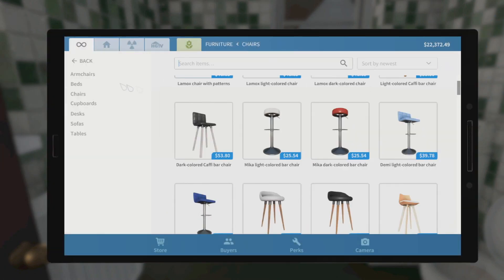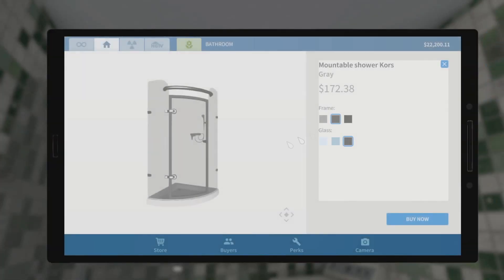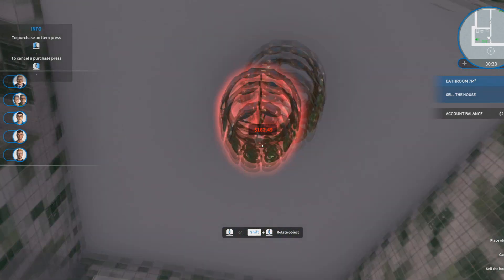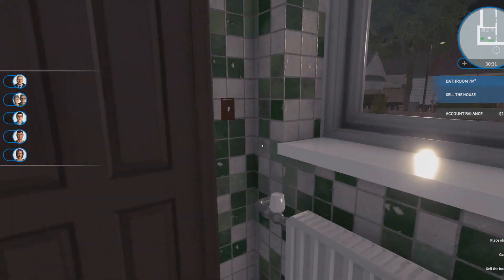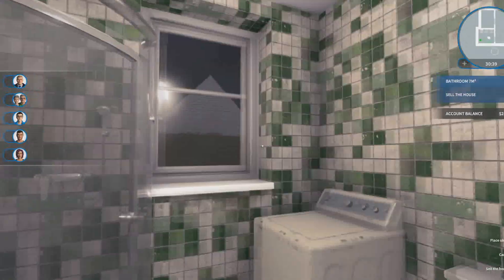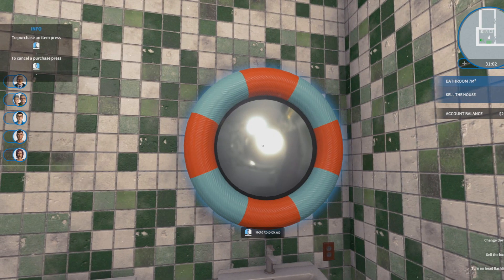I need a new shower since someone deleted the last one. Easy peasy. We need some more lights for this room as well — let's get two beautiful chandeliers. Just a shame I can't put some tiles up because this is pretty ugly, but anyway. We need a new mirror. Amazing. Bathroom is basically done.